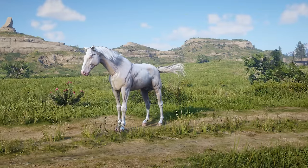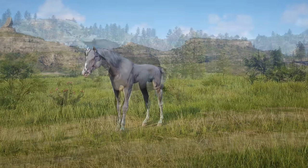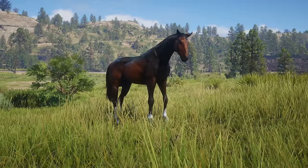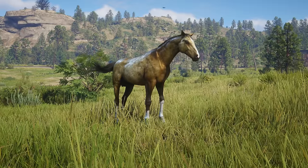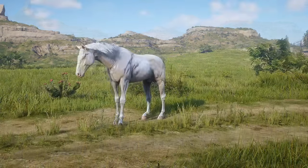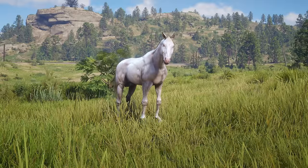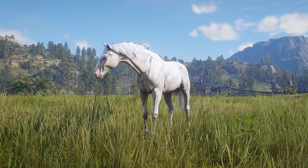The Albino Turkoman is the first horse on our list. The Turkoman horse has seven coat colours in the original game: Black, Chestnut, Dark Bay, Gold, Grey, Perlino, and Silver. If you were to compare them, the Albino Turkoman is probably most similar to the Perlino, so it's understandable why this horse might have been cut.